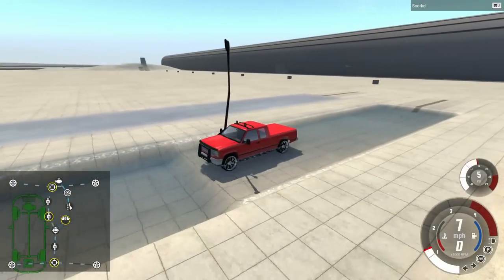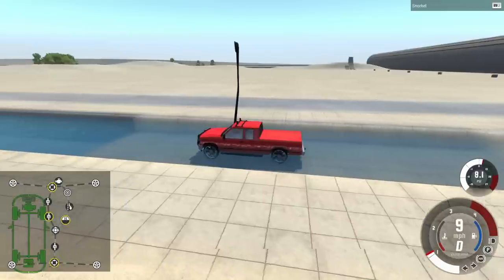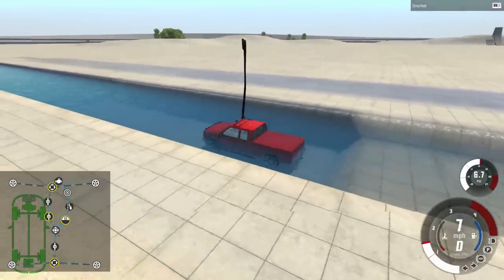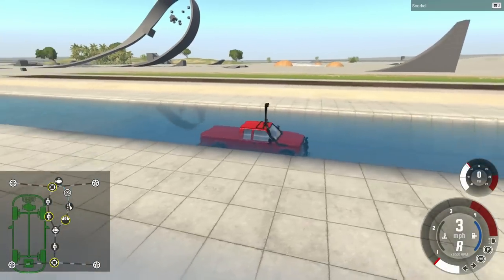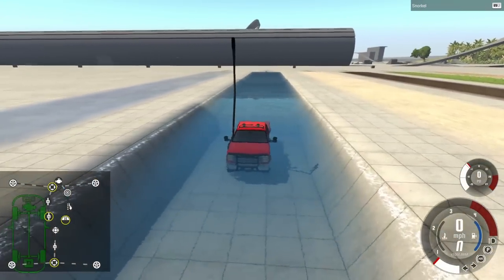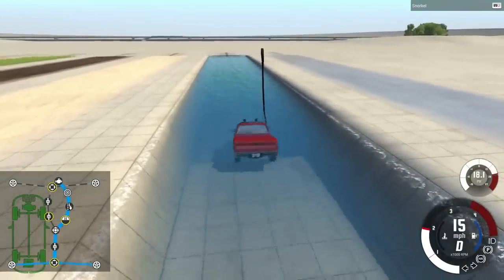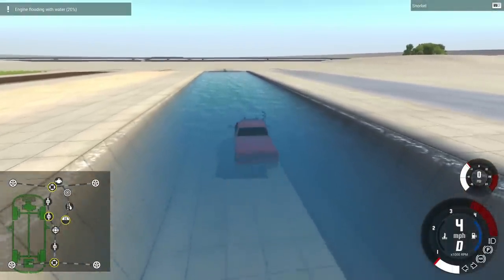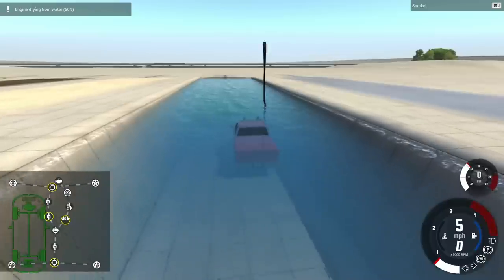Let's go ahead and test it out on this grid map water section. As you can see it gets a little bit deeper each time. We would definitely be taking water at this point. Let's stop and drop it back down — it's still up out of the water. Let's go to the next spot. We'll drop it down and see it actually take in water, then raise it back up. Engine's taking water — yep, engine flooding right there. Raise it back up and we're good to go.